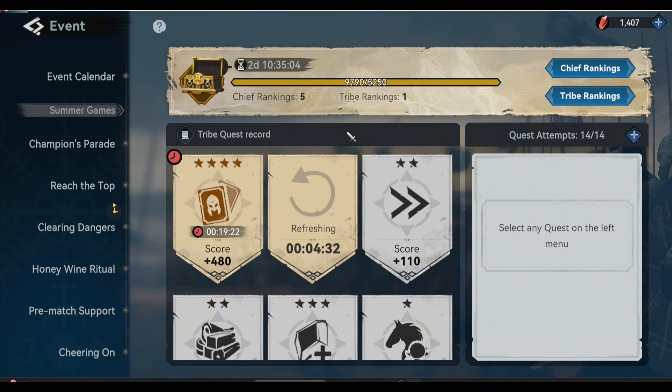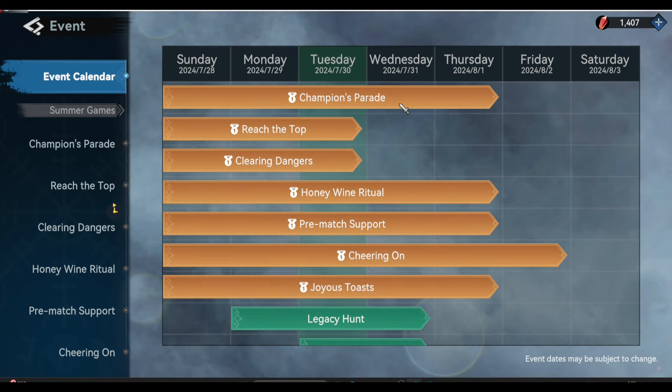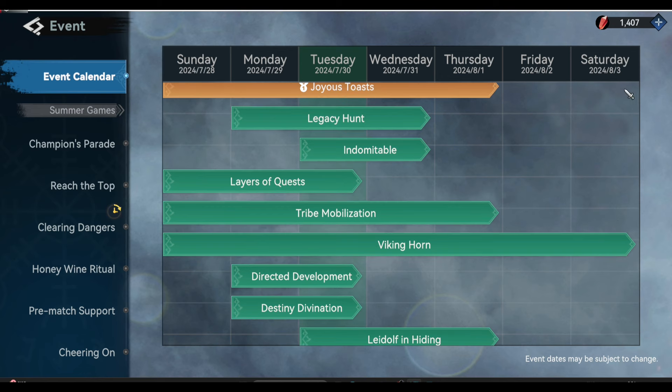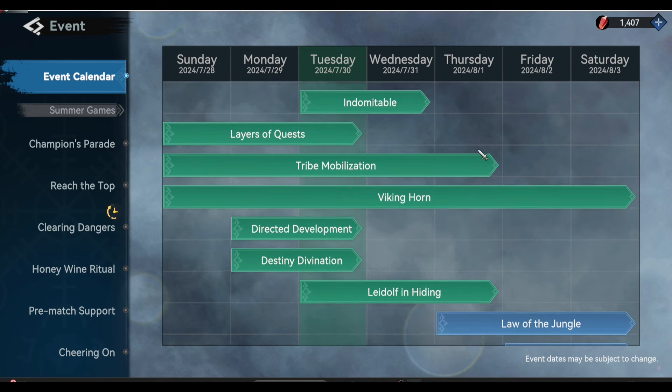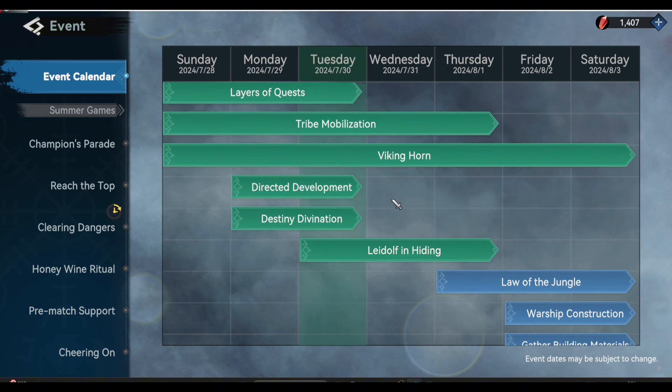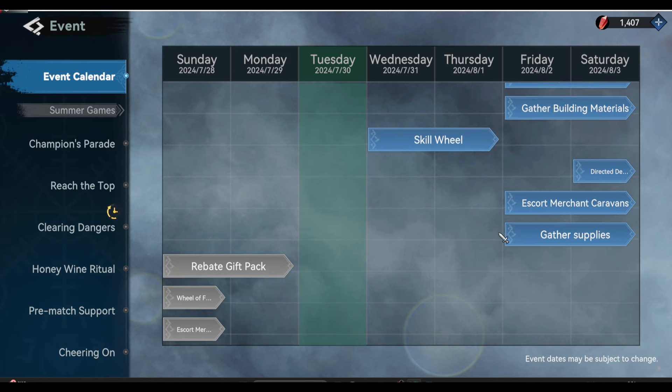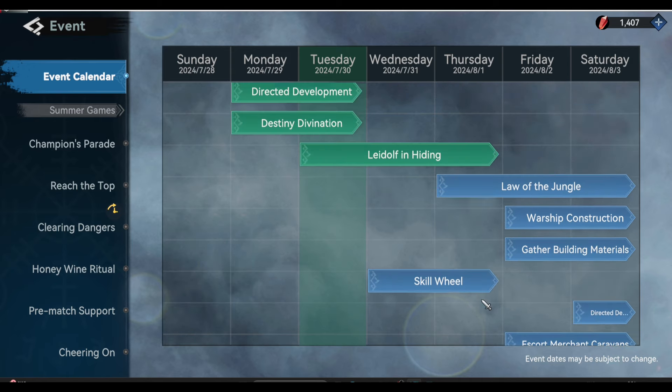How do we check if the tribe mobilization will be active again? You can just go to your event calendar. Here is the current day, and here are the coming days for upcoming events in your kingdom. Once you see the tribe mobilization event here, you have to start preparing the needed items — you're going to have three days to prepare.